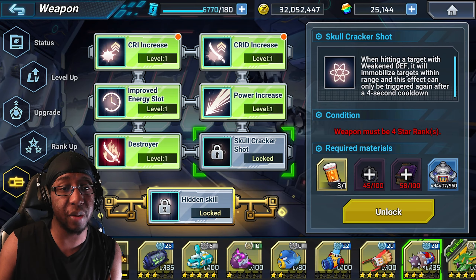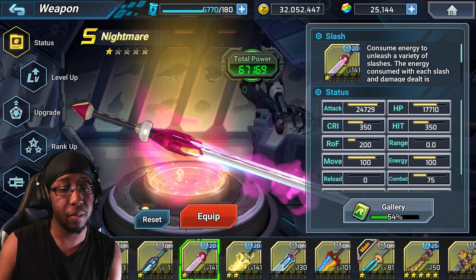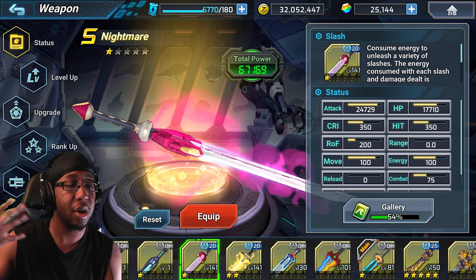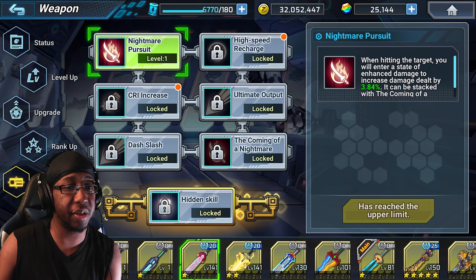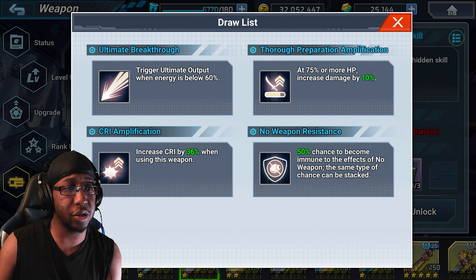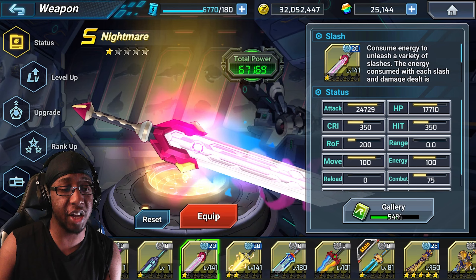Nightmare, as per usual, is a fantastic weapon to use if you want to go hybrid buster-melee. It allows you to get attack boosts and also increase your crit while swinging it around, and then because your charge shot can pierce terrain with the DNA, you can get some choice damage off like that.